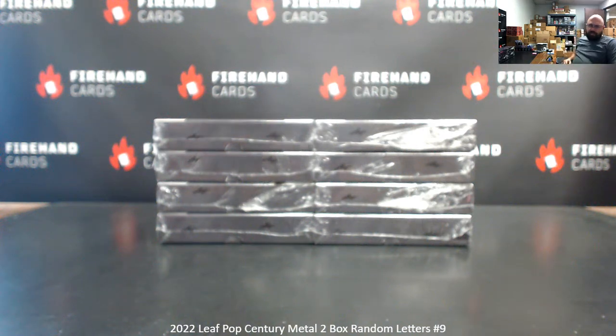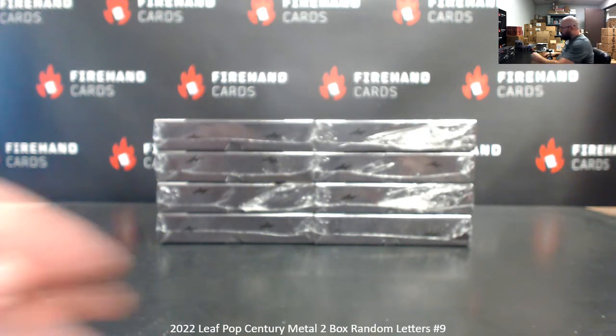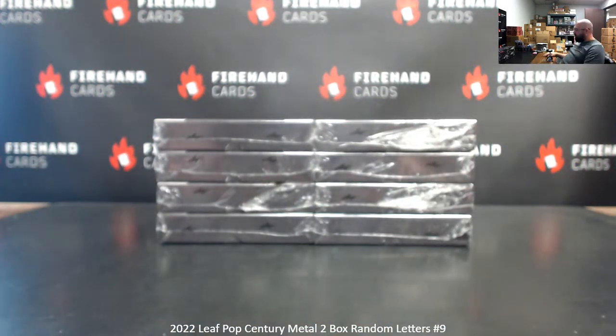All right, guys, we're doing a 2022 Elite Pop Century Ram Letters 2-Box Break Number 9. Thank you for joining in. Thank you for your support of Firehand Cards. We appreciate you guys very much. Letters you will be drawn will pertain to the first letter of the subject's first name as it appears on the card, regardless of what that name starts with.